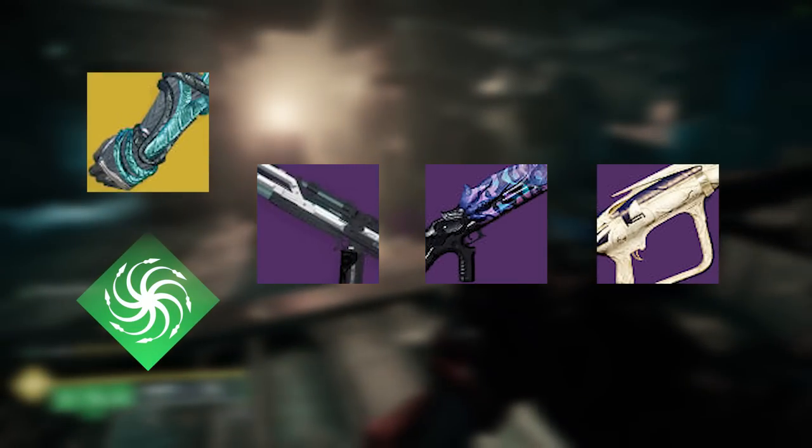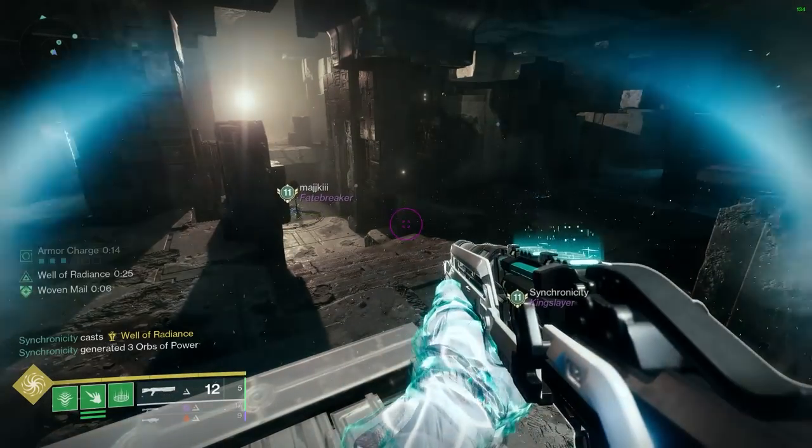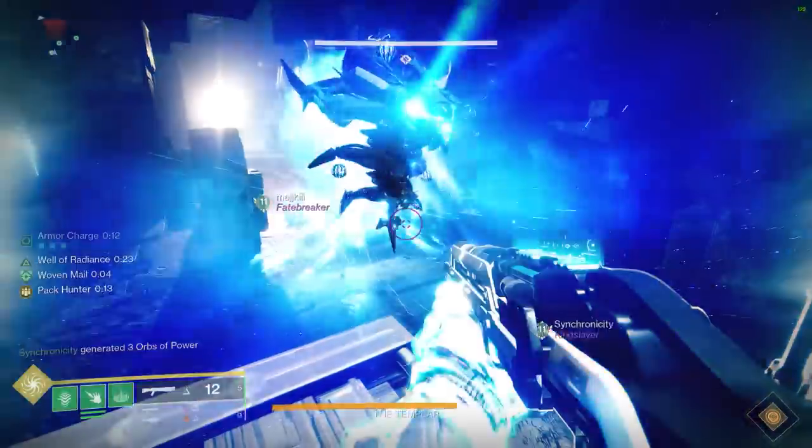Warlocks, you guys will want to be on Broodweaver with Ophidian Aspect and Double Slug Apex Predator with the Threadling Grenade equipped. Start by popping your super and immediately proccing Bait and Switch and rocket dumping with the aid of Thread of Ascent, complementing your rocket reload downtime with slug swapping.